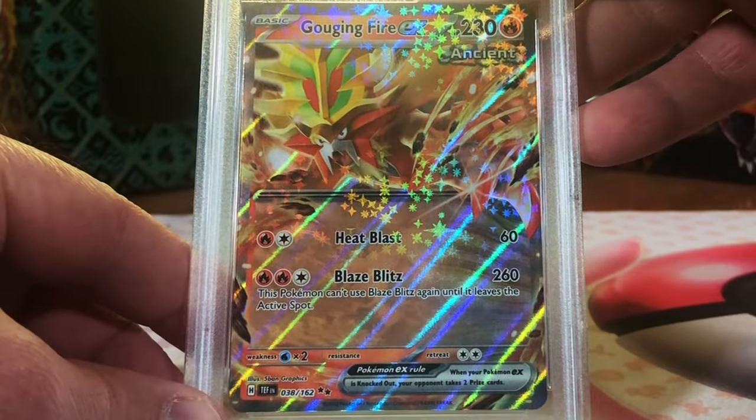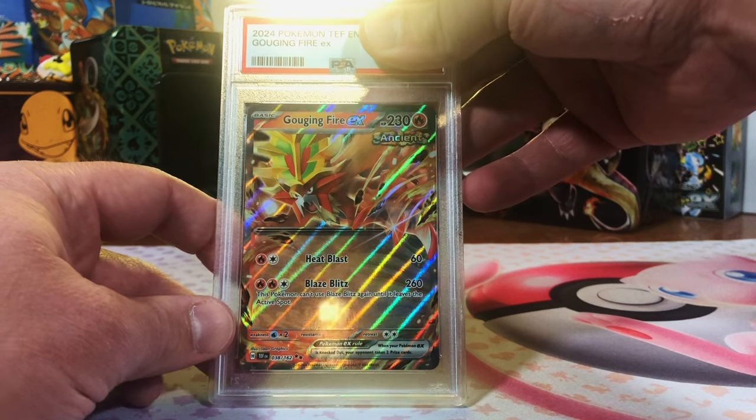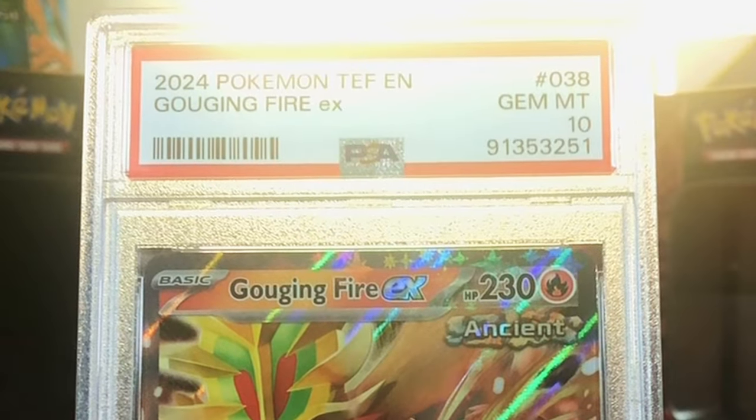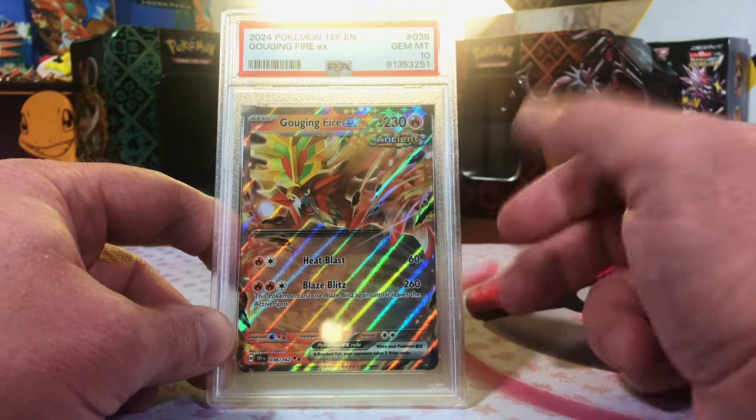Gouging Fire EX from Temporal Forces. This is clean — this has got to be a 10. Gem Mint 10! Yes! Right on. Gouging Fire. Liking that new Pokémon.